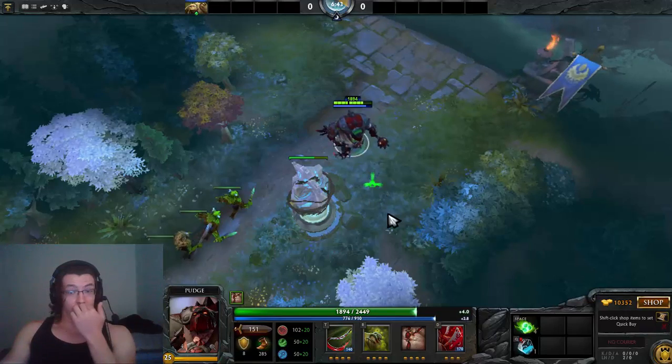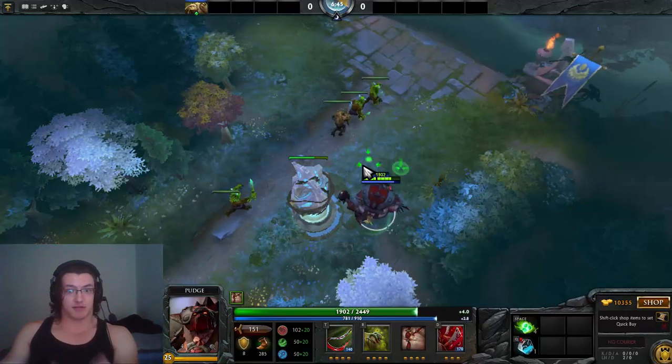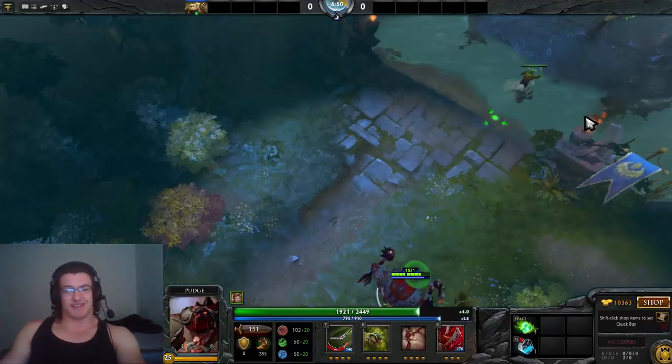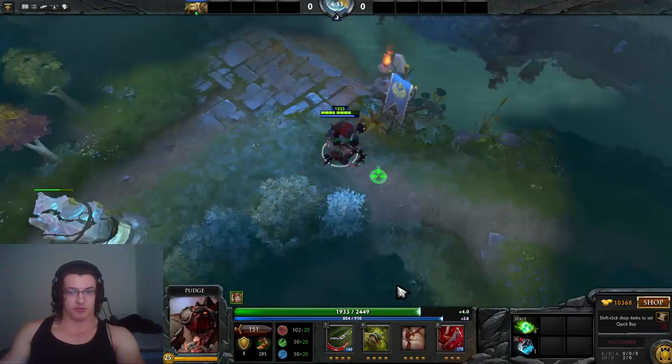If you're a low-level Pudge last hitting creeps under the tower, you have a really high chance of getting those last hits if you know how to use Rot properly. You can vary the timing, but keep in mind that Pudge's attack speed is really slow — his agility is pretty low, so his attack animation is slow too.